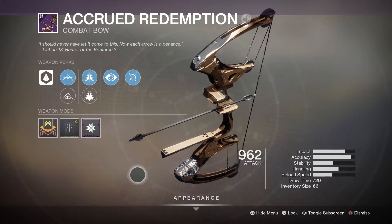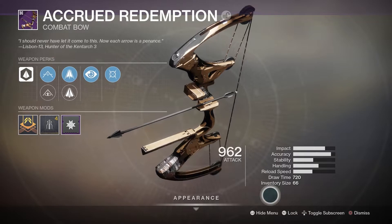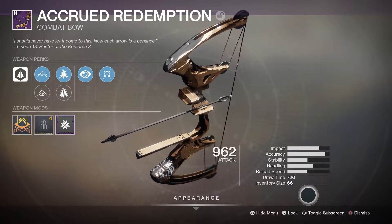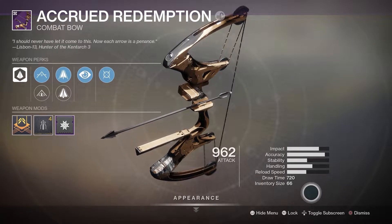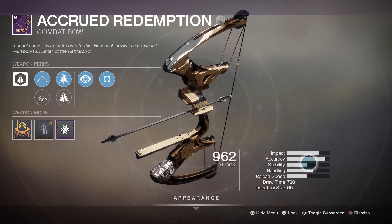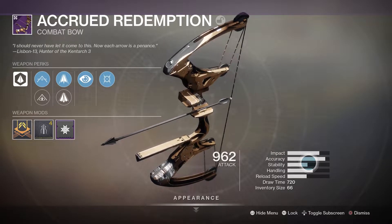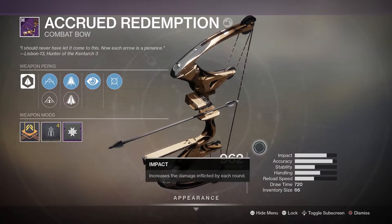Greetings ladies and gentlemen, my name is Mr. Falks and welcome back to Destiny 2. Today we are going to be looking at the Accrued Redemption, the bow you can obtain from the Garden of Salvation raid. It has 66 the quiver, 720 draw time, reload speed, handling — pretty decent. Stability never really mattered a whole lot on bows in my opinion. Accuracy is ridiculous, impact high.